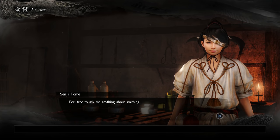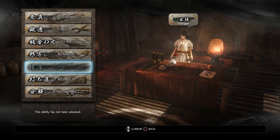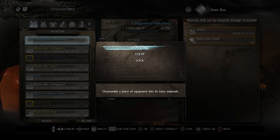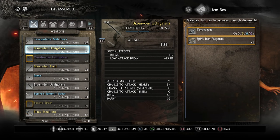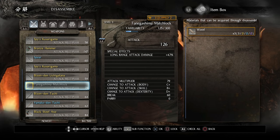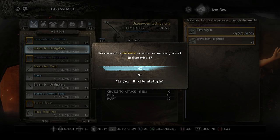Let's go ahead and speak to Tome and show a bit of everything she was talking about. Let's do disassemble first — we'll just disassemble all the stuff I don't want, which is most of it. You can see on the right you get different materials for each item. Oh wait, this one looks like a really powerful gun actually — let me check. Yeah, that's way better than what I have. Let me equip that and almost got rid of something really good. Okay, now let's disassemble the rest.